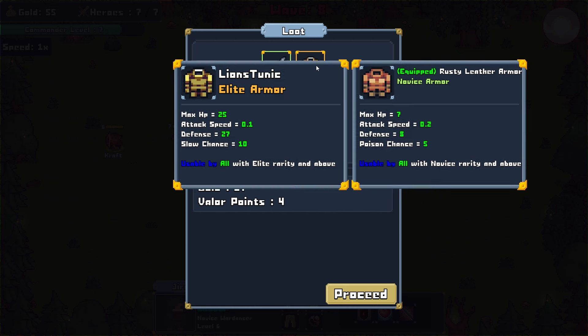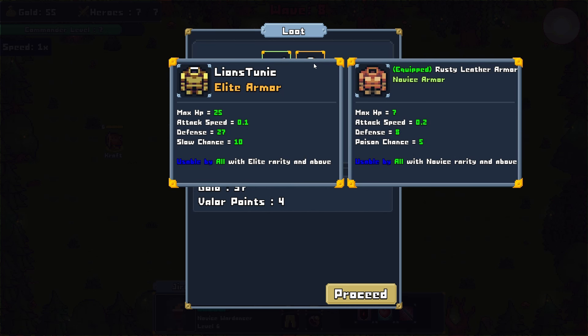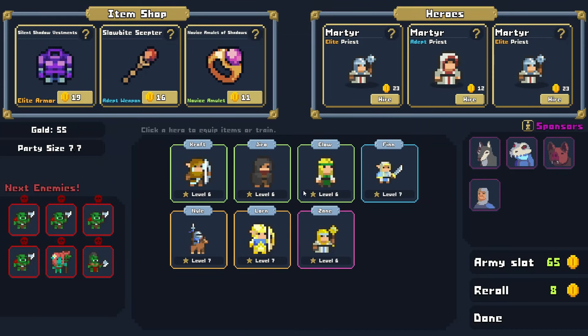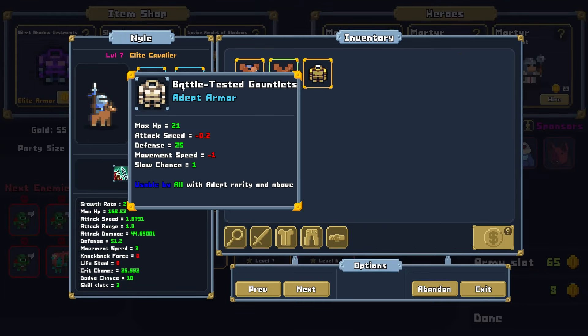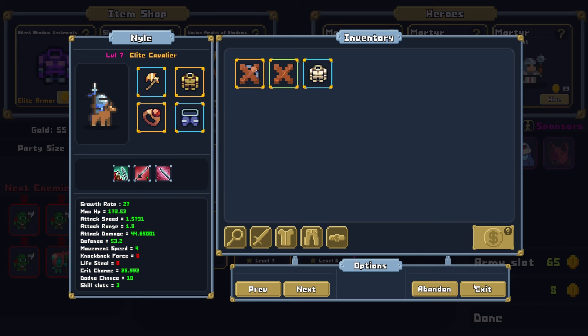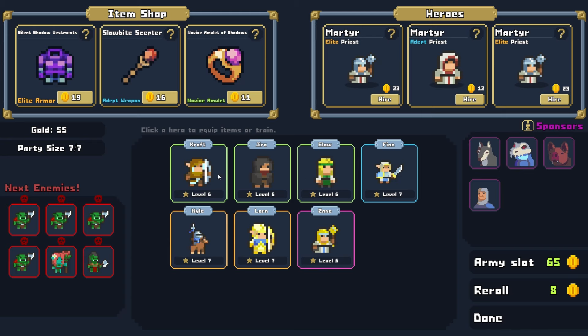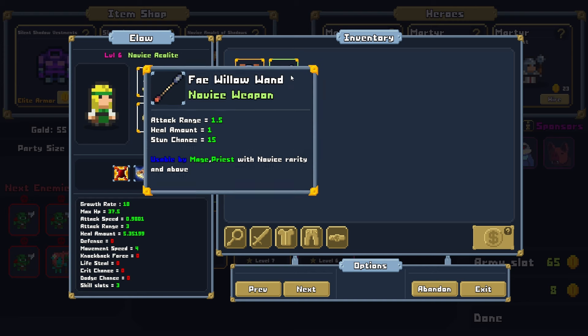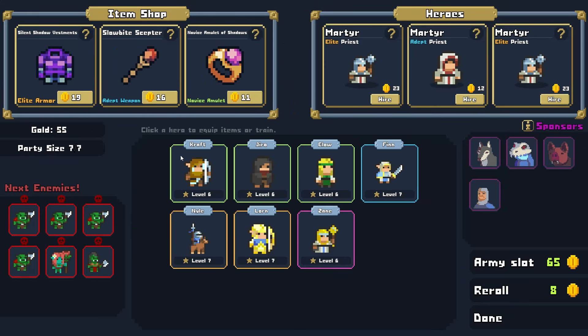We get a whole bunch of loot and move on. We get the Lion's Tunic — Elite Armor, Max HP 25, Defense 27, Slow Chance 10, plus a bit of attack speed. Fae Willow Wand — not very inspired by that, but the armor is very nice. Let's go to our Cavalier naturally — Battle Tested Gauntlets 21 defense versus this one at 25, 27 — subjectively better. And the Fae Willow Wand does have a heal amount, so we could throw that on our Novice Healer, who has been kind of underwhelming but doing the job and keeping us healed up.